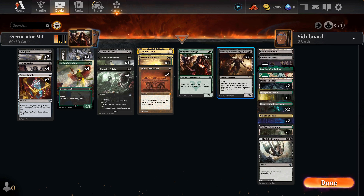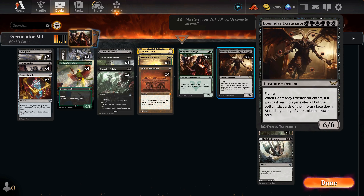Today we are looking at Doomsday Excruciator. This is a six black pip card that on ETB, if we cast it, each player exiles all but the last six cards of their library. It's essentially Doomsday for both players. At the beginning of our upkeep we draw a card, which should help us eventually win.